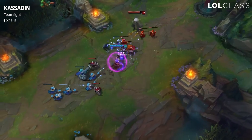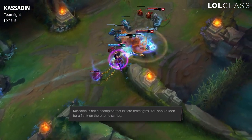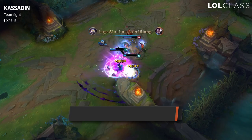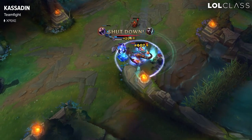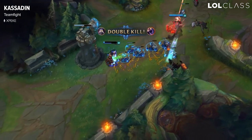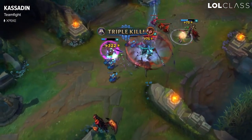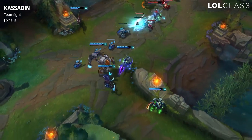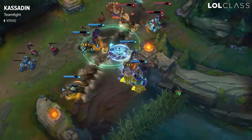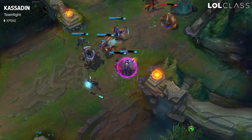When looking into teamfights with Kassadin, keep in mind that you are not a champion that should always go in. Always stay in a flank zone. Your goal is to scare the enemy carries away — be in a position where they know if they get CC'd, you will jump in and burst them. Sometimes it's really good to just go in, do your combo, put them at half HP, and burn your Flash away. This creates a window for your team to kill their frontline while you waste the enemy carries' time. Then after 2 seconds you can go back in with your ultimate for another burst. If you can't reach the backline, stay with your team — you have a strong slow with low cooldown that you can spam on the frontline to help your team.